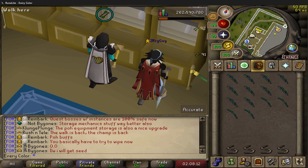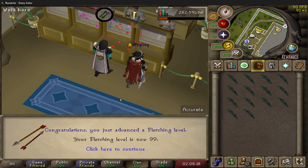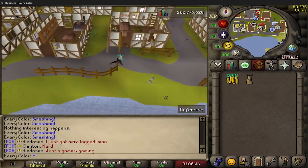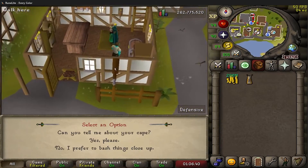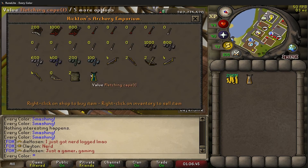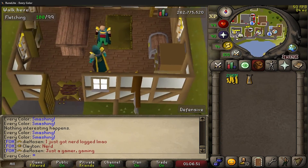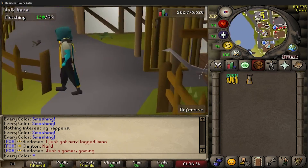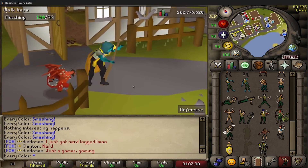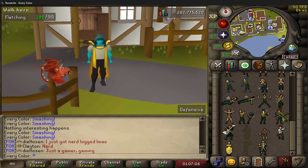I was watching the Conor McGregor fight where he broke his leg while recording this so I had to voice over, but here is 99 fletching - another 99 in the bag. Let's grab the cape from Mr. Hickton. It's in the store - buy one fletching cape. This is the first time I've ever gotten 99 fletching, even though it's such a boring one. Let's do the emote - very cool, number 12.